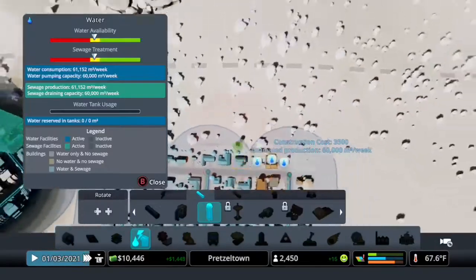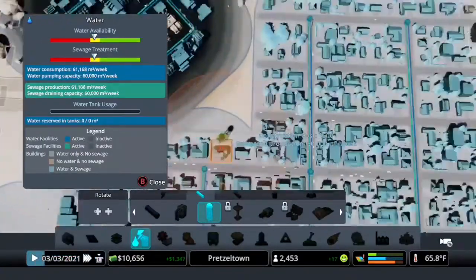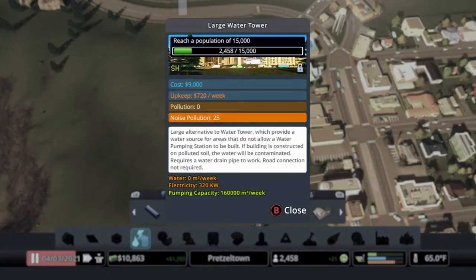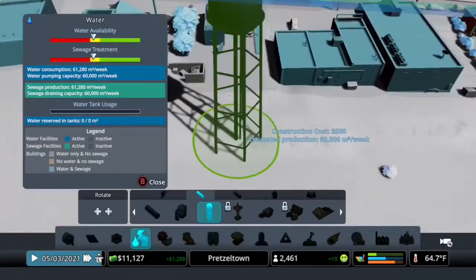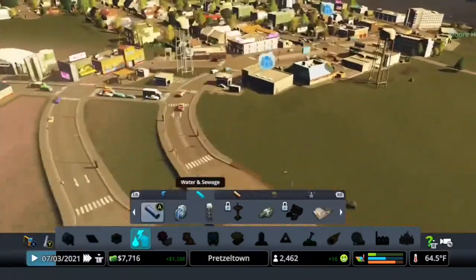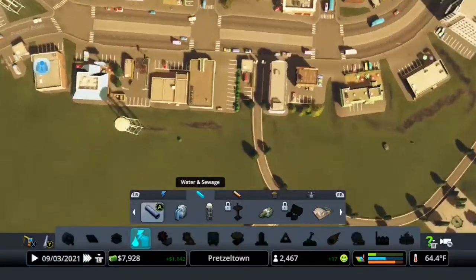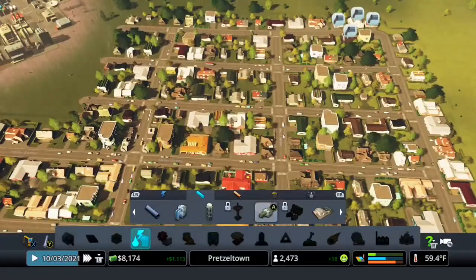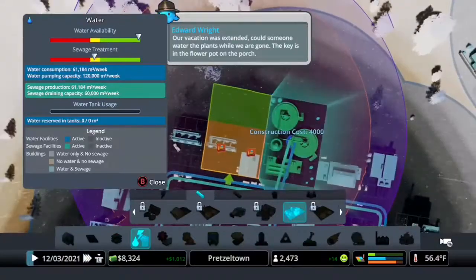Water — it looks like we need another water pump, another water tower. When do we unlock the large one? 15,000 — my goodness. Well, in that case, maybe we'll just build another one over here, so it's not taking the place of the entrance water tower but also not too much in the way of anything. Want to make sure I have room to expand outward. Oh, and sewage too. Probably should have just raised the budget for it all, but whatever. Pipes.